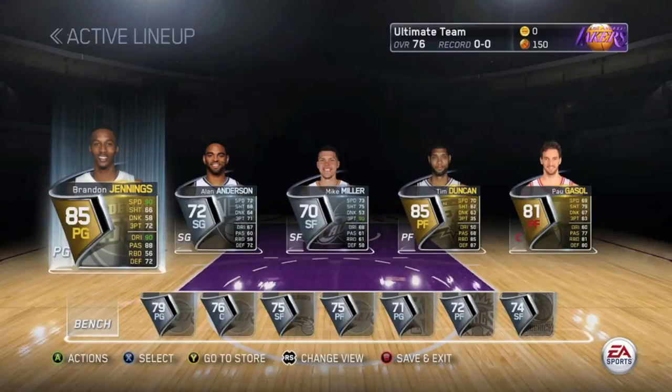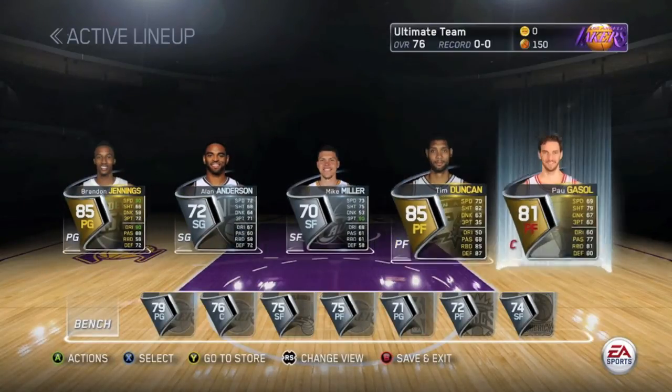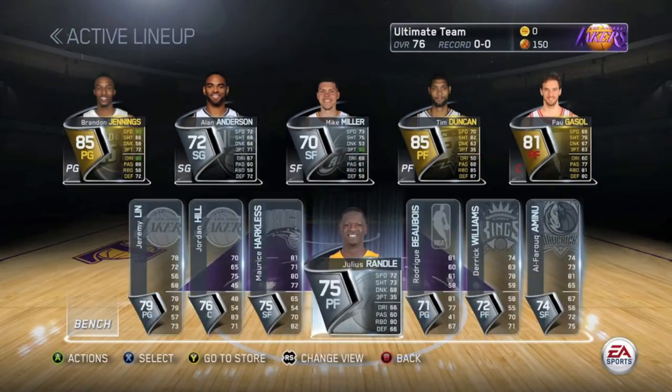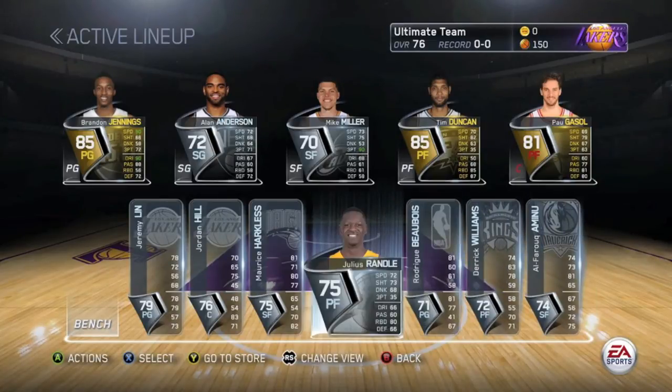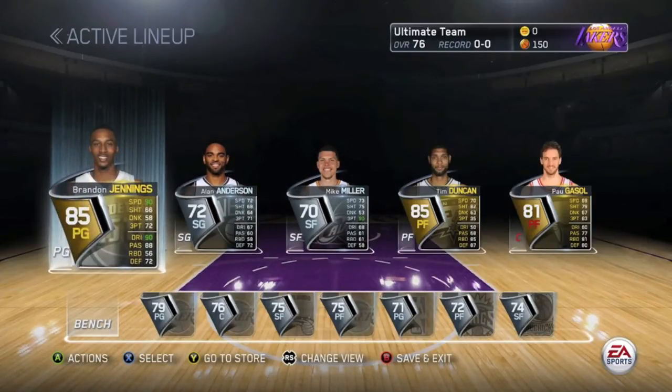Now let's go edit and see what this new lineup looks like. We got Brandon Jennings at the point, Mike Miller at small forward, Tim Duncan and Gasol are gonna be my power forward and center. And then we got this bench — a whole bunch of silver players — but I'm pretty sure we can do work. Definitely gonna have to see how this works; we'll play some head to head.